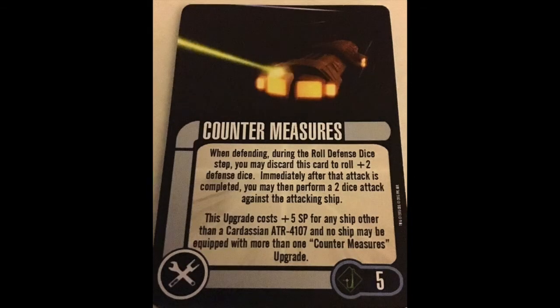For tech, we have Countermeasures. This is a 5-point, non-unique. When defending during the roll defense dice step, you may discard this card to roll plus 2 defense dice. Immediately after that attack is completed, you may then perform a 2-die attack against the attacking ship. This upgrade costs plus 5 for anything other than the Cardassian ATR 4107, and no ship can have more than 1. Two extra defense dice — whatever. But then a 2-die attack back? It's okay, but they get their full defense dice. If they didn't get their full defense dice, that would be worth something. If it was a Gelnon-esque effect I could see the use of the card, but it's not — it's an actual attack, and 2 attack dice doesn't do anything. Countermeasures is bad.